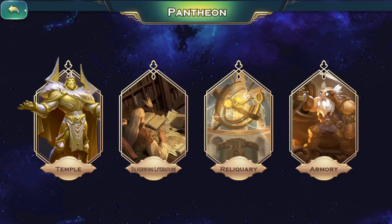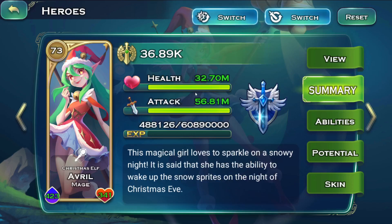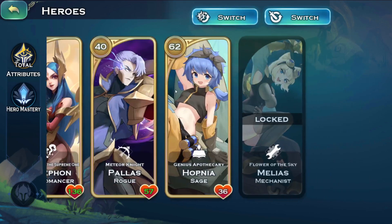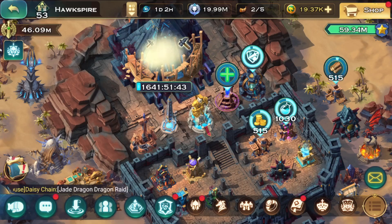The next thing I focused on was hero books further. My Avril was around 36-37 million attack before, and this feature literally increased her attack by around 20 million — my Valerie saw similar gains. The increase is absolutely insane, and I'm not entirely sure how well it transfers into fights.